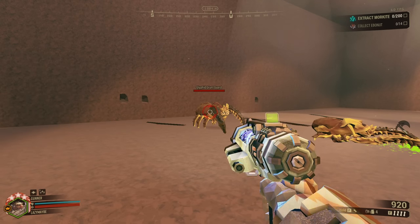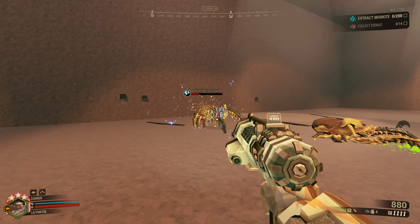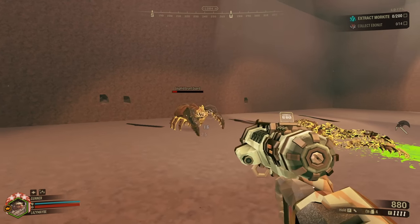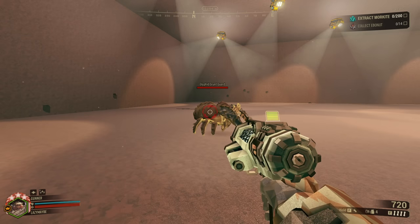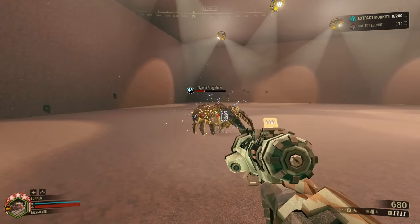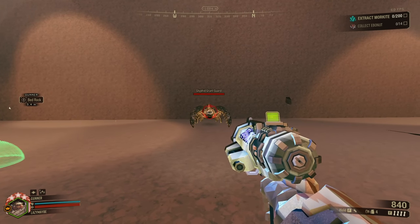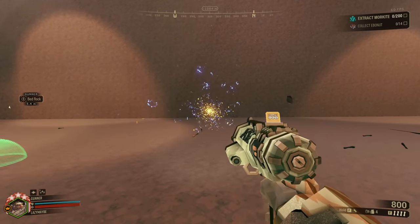Overcharger adds up to plus 48 flat damage at max overcharge, taking 96 frames of overcharging to reach that point. It's tricky to actually get that max bonus though — the window between reaching plus 48 and the gun overheating is pretty small, but it does let you get more damage without consuming any more ammo.